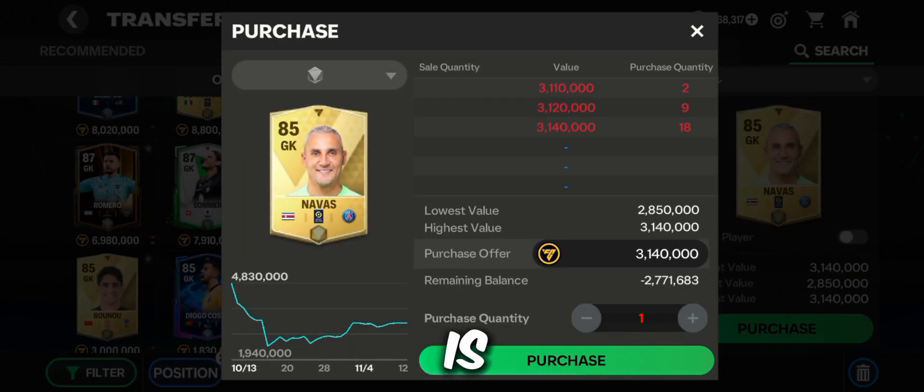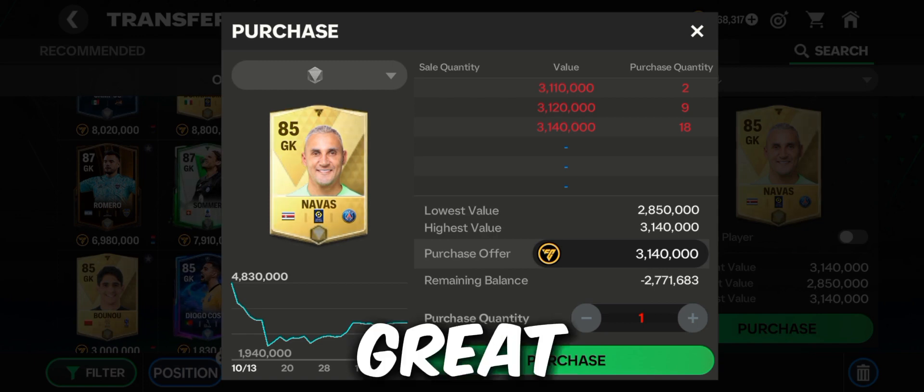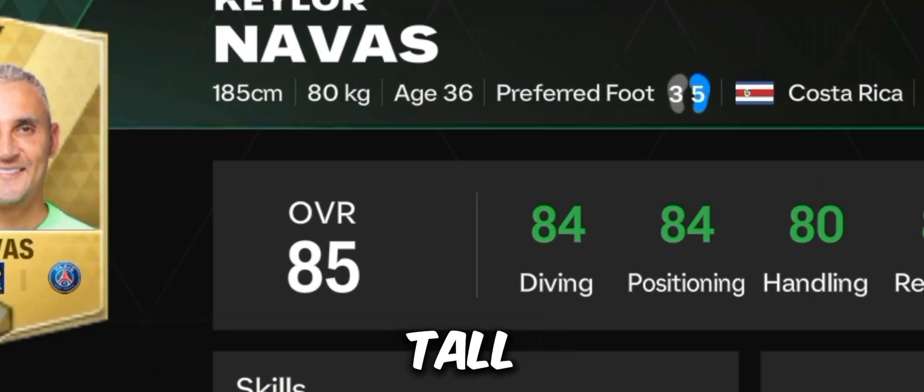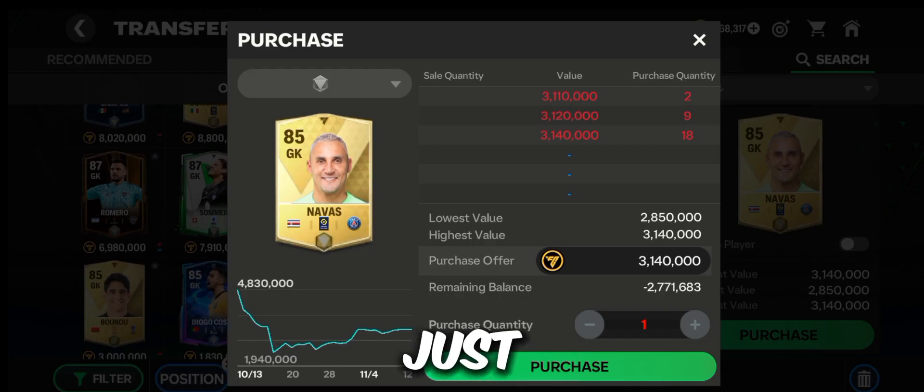Next goalkeeper is the 85 rated Navas. A great goalkeeper I will also recommend you to use. As you can see he has decent stats and he is also tall, so check him out because he is just 3.1 million.